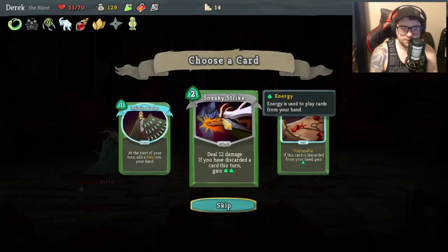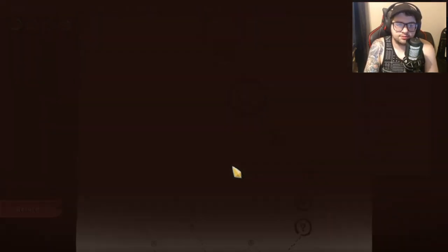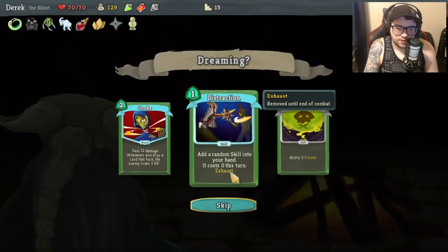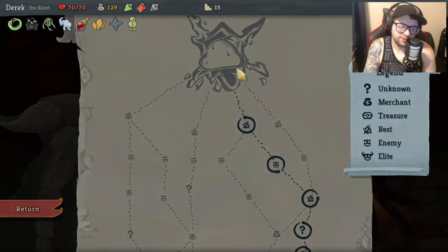'Deal 12 damage if you have discarded a card this turn.' 'The start of your turn, add a Shiv to your hand' - ooh, I kind of like that. We'll skip that potion and get our health back up to full. 'Add a random skill into your hand, it costs zero this turn, deal 12 damage, whenever you play a card this turn the enemy loses...' - will that be practical?